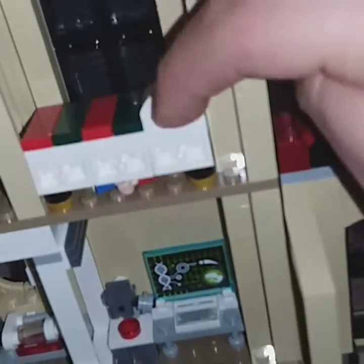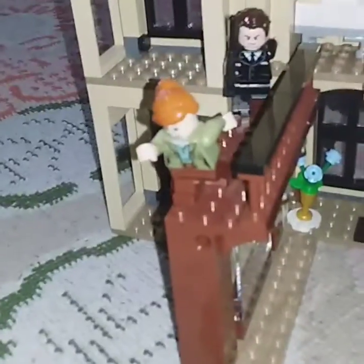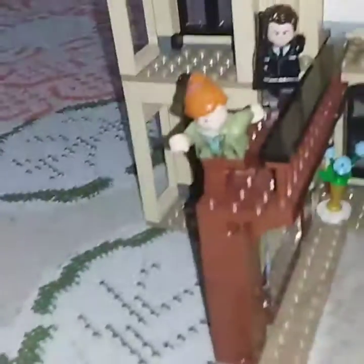One of the guys that works with the mayor is looking for the little girl. She is right under the bed hiding from them inside, and the mayor is trying to find out things so they know how their lab works.